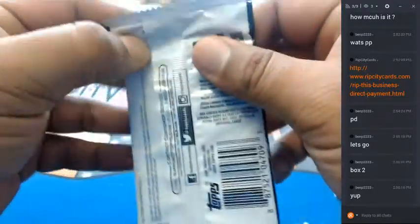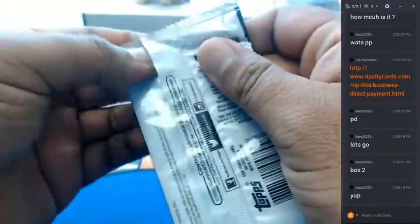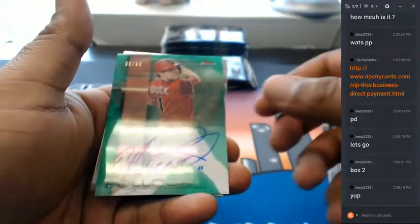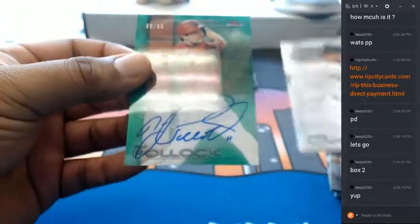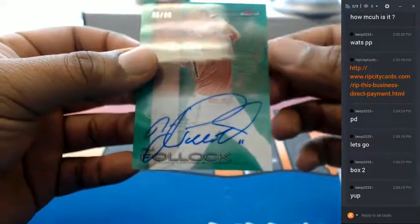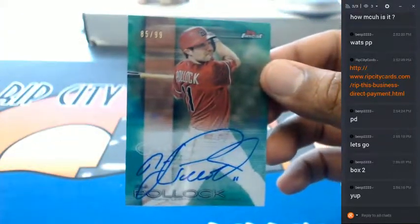Who are we looking for in this thing? Well, a Griffey Jr. would be sick. AJ Polak autographed. $10.99 for the Ninevex. All right, thank you brother, hope everything's good in there.